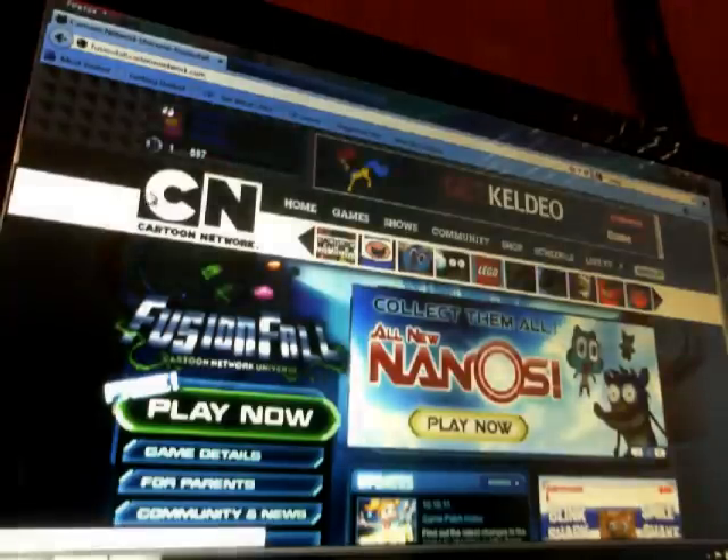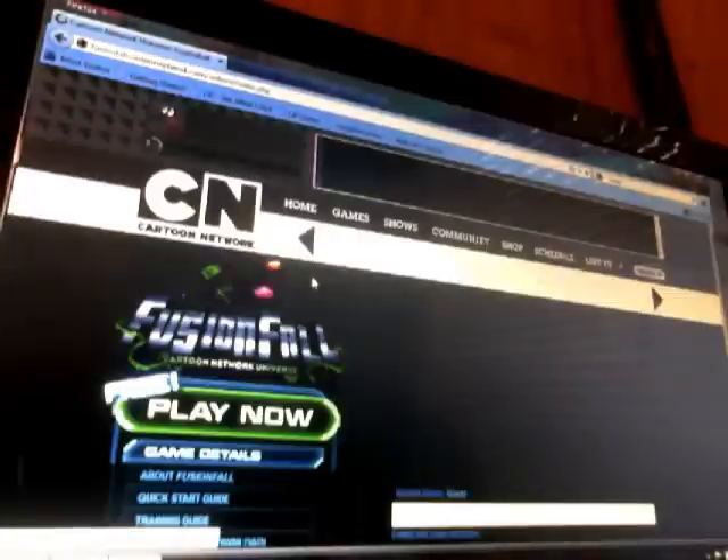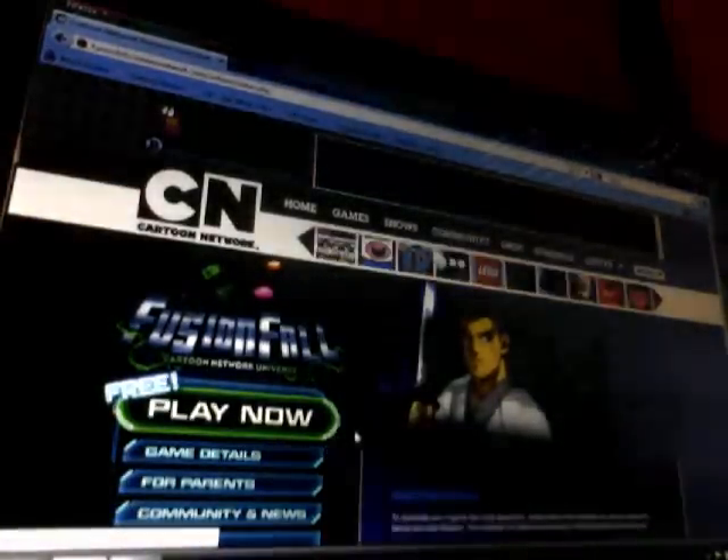I already have these three but I'll go ahead and get them so you guys can see how this works. Here's what I do: I just highlight the code and copy it, go back to the game, go to redeem code, and then just paste it in there and go. That's all there is to it.